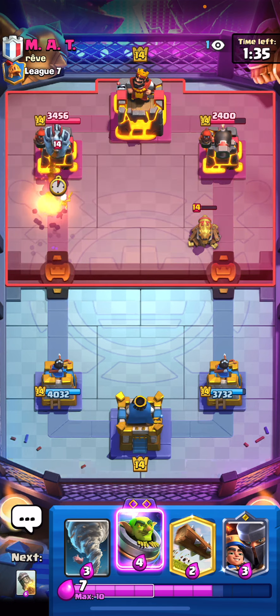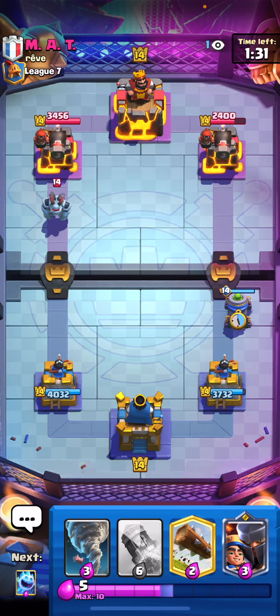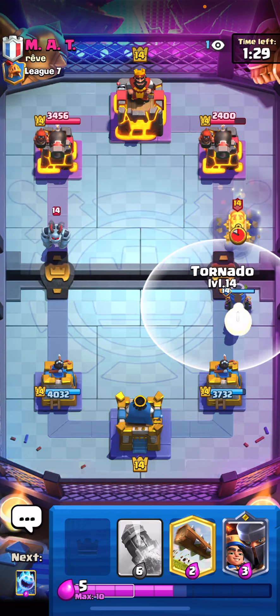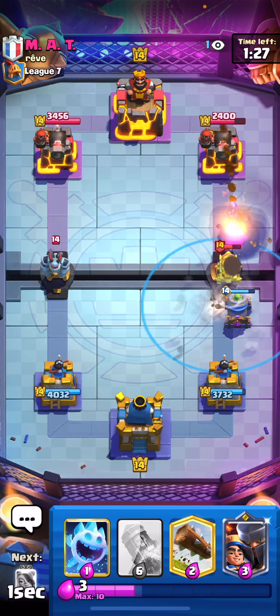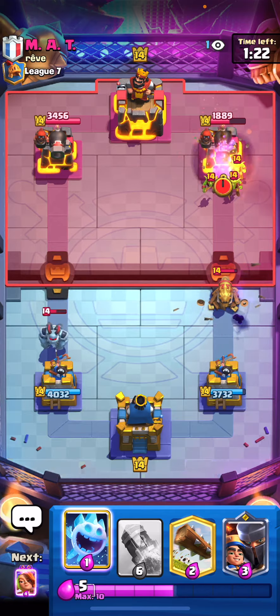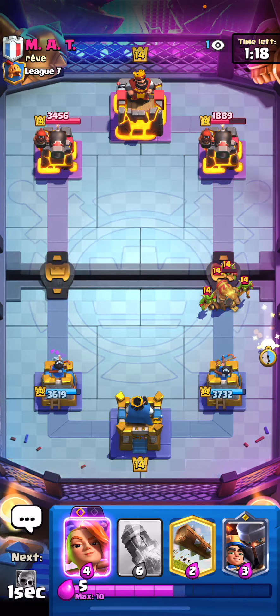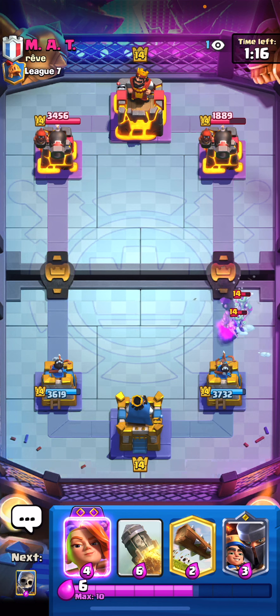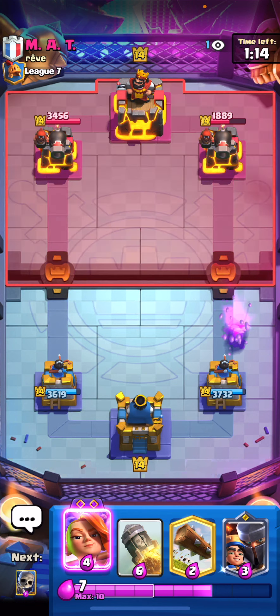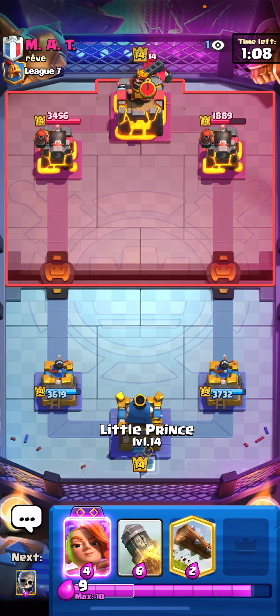Let's go ahead and play the mortar here — I don't really know why he did that. He's going to go for the cannon cart. I'm going to try something sneaky and pull it into my mortar, and then we should get a mortar shot onto the tower, which is beautiful. I'm very happy with that. We can go ahead and play the ice spirit. I was actually very scared that the cannon cart would one-shot it, but it did work out — we lucked out there.